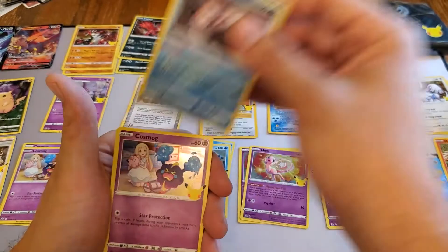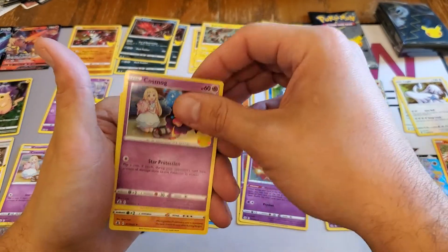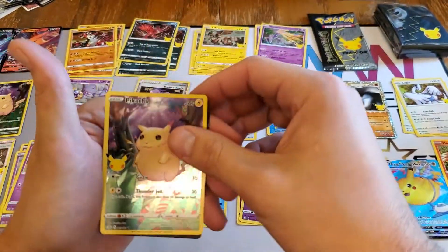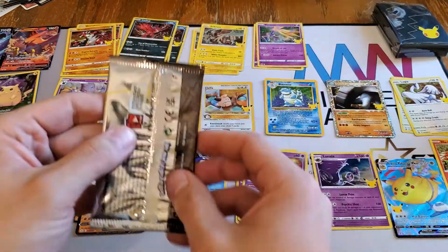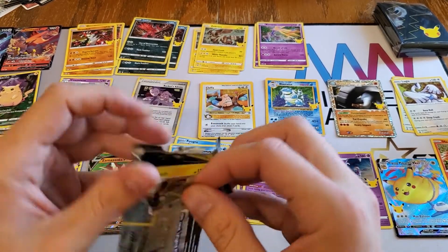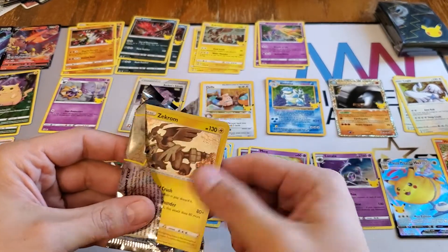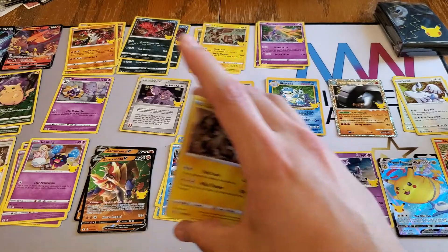We have Palkia - that's the first Palkia we've gotten. Cosmo, another Groudon, another full art Pikachu, and a code card. So we definitely have some trade fodder if we're looking to complete the set with duplicates, which is cool.